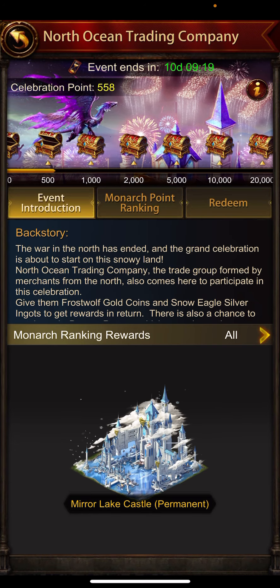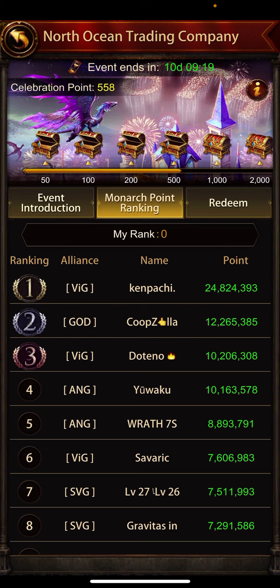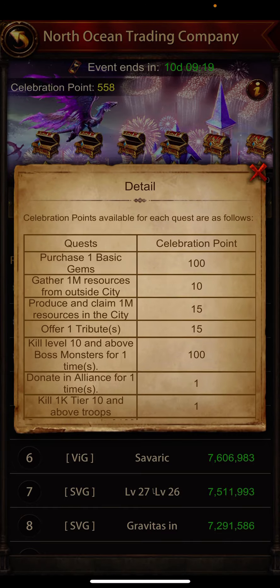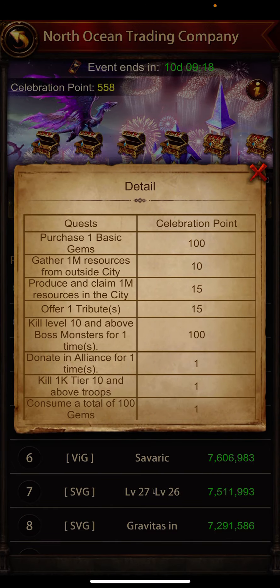Click on the information icon and go to the bottom to see the details. If you purchase one basic gem, you get 100 score per gem.